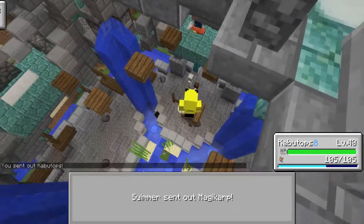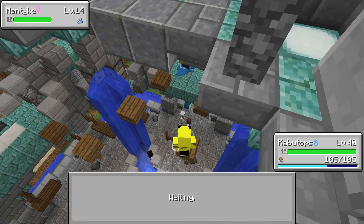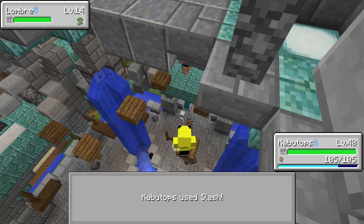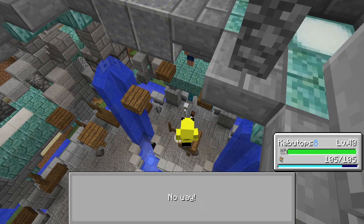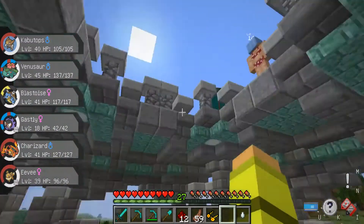It looks like we're just going to slash our way through this whole gym — I feel bad for these guys. Why are they so low level? That's so weird. Omanyte — I feel like I was just training one of those up. We're literally going to run out of slashes at this point. That's a level 14 — that's gotta be the gym leader.